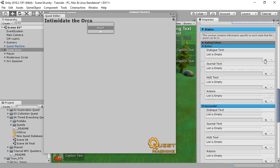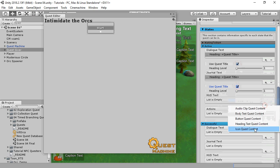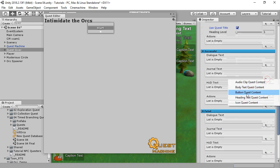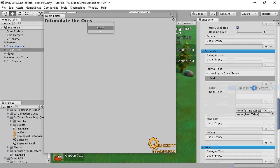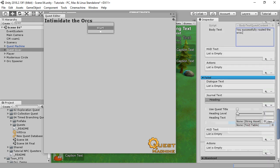As typical, we'll set up the headings for the active state. We'll also set up the journal entry for the successful state. And since it's possible to fail this quest, we'll also set up the journal entry for the failed state.